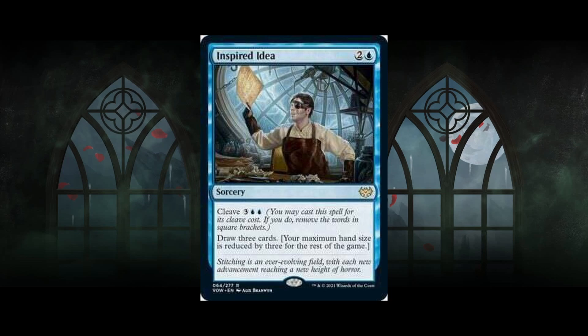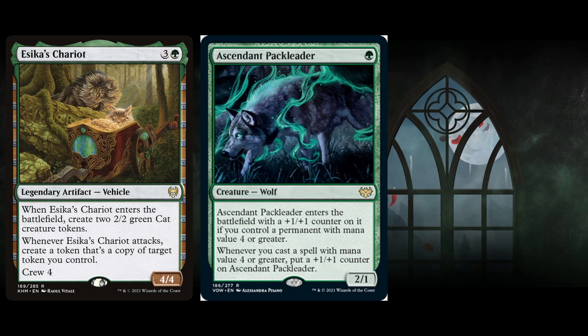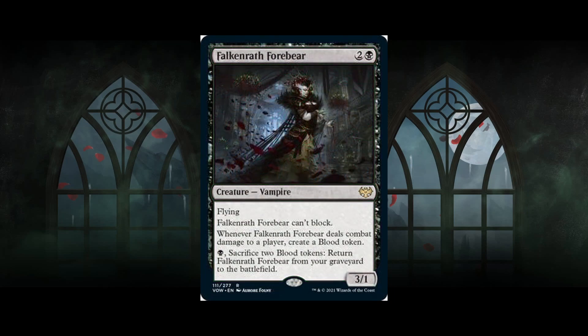Next card: Ascendant Pack Leader — one-mana 2/1. Finally, we might have a good one-drop. It enters the battlefield with a +1/+1 counter on it if you control a permanent with mana value four or greater, and whenever you cast a spell with mana value four or greater, put a +1/+1 counter on itself. In standard, if you have a Chariot on the play, this comes in as a 3/2. Pretty good.